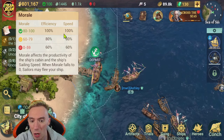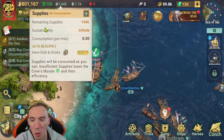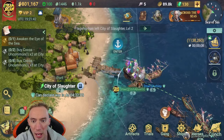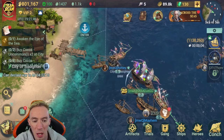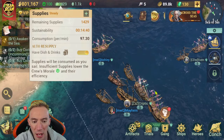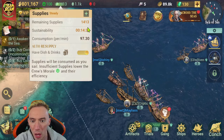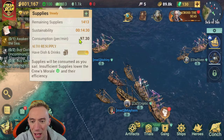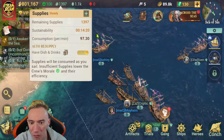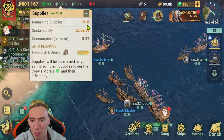Here's our morale breakdown: we have the different percentages for efficiency and speed when traveling. Next to that, and this is really important, are our supplies. Anytime we are not docked at one of these port areas, we start to lose supplies — consuming them every time we're not docked. You can see our remaining supplies ticking down every couple of seconds; consumption per minute is 97.30. Sustainability means how long we can last away from a dock before supplies hit zero, which then negatively affects our morale.